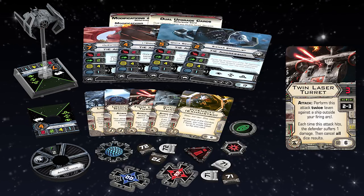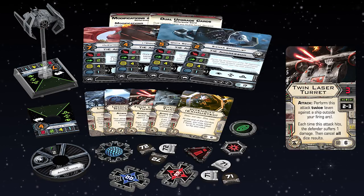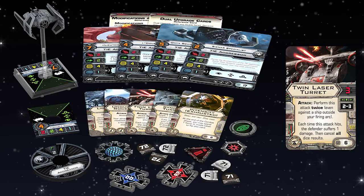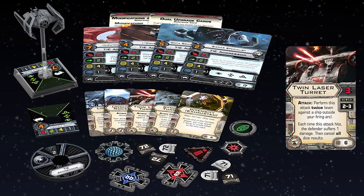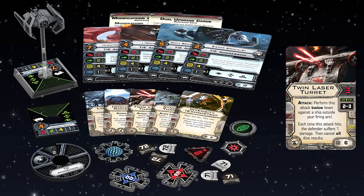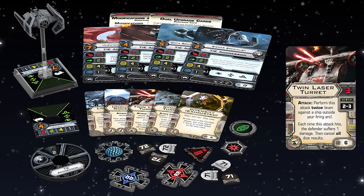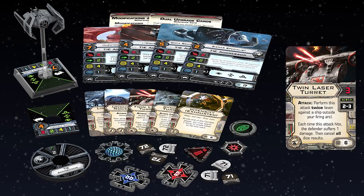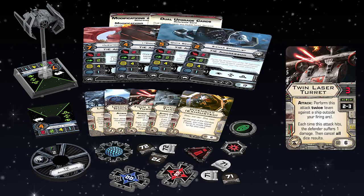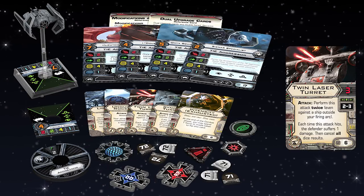It introduces Imperial players to turrets. Apart from this pack being good value, learning how to fly with turrets is important because you're going to have to learn how to fly against turrets. This is a bane of the Imperial faction — Imperial players often bemoan how turrets are just so powerful against them. Particularly the twin laser turret. There are a lot of ships in the Imperial faction that can take auto thrusters, but your generic TIE fighters, even TIE defenders, really don't like TLTs. If you can learn to fly with it, you then get a better understanding of it, and that helps you learn how to fly against it.